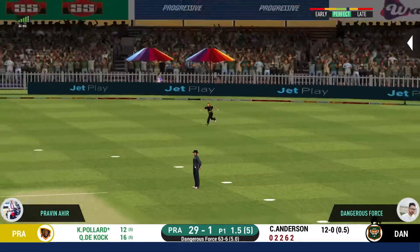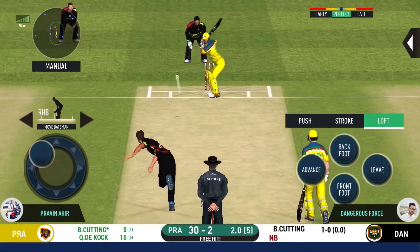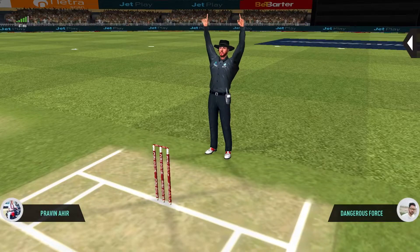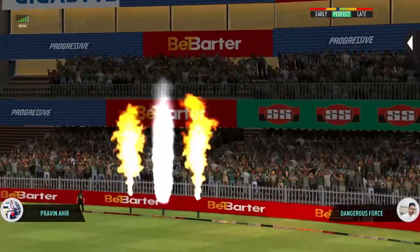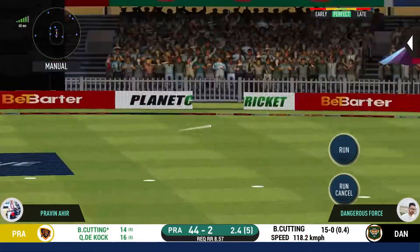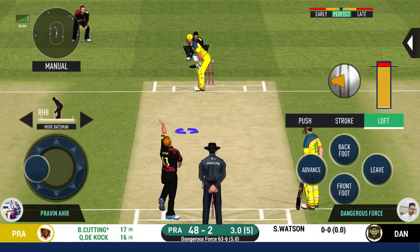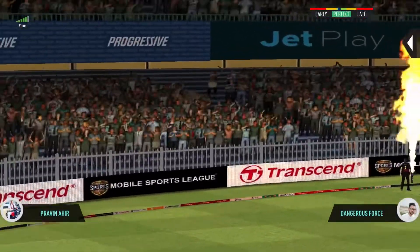He hasn't hit that well and the fielder will take it. Pacer brought in — would be interesting to see how they approach their batting now. That came off the middle of the bat. Oh, he has hit this one miles — straight over the top for six. Well placed, should get a couple of runs. Base bowler back on. He has given it everything — and that's gone for six.